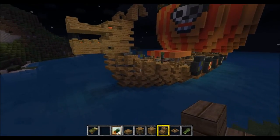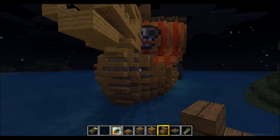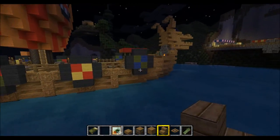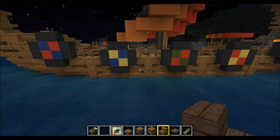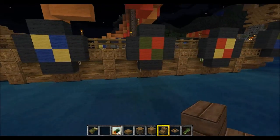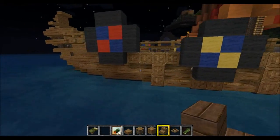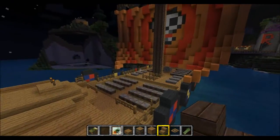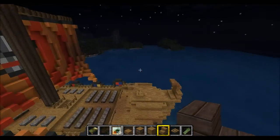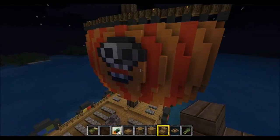I used some half slabs and some stairs to make this scaled look on the front and also on the back side. I made some shields out of wool, and I also used some stairs to break up the wood so it doesn't look like all one kind of material. Then I made this giant sail and curved it a bit so it looks like the wind is blowing into it.